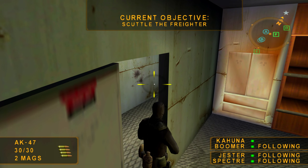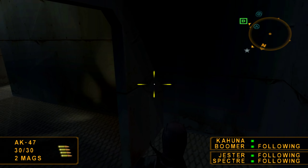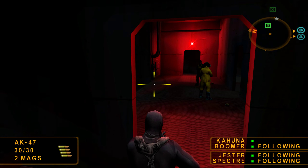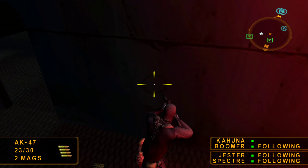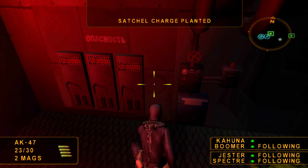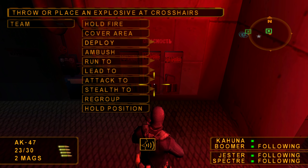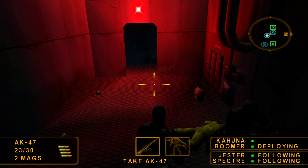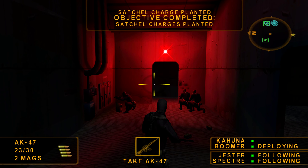Nice work, team. Now, focus on scuttling the ship. It should only take two well-placed charges. Then you'll be swimming for home. That's one satchel placed. Use your teammates to plant the second satchel charge by directing them to deploy a satchel through the team command menu.